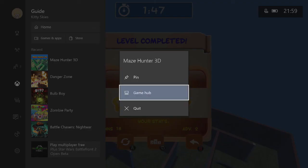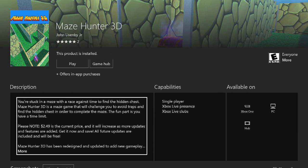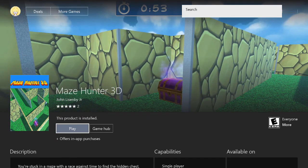That's Maze Hunter 3D. Xbox is so fast. I wanted to bring up the store quickly — Xbox One loves to be really quick. Maze Hunter 3D, by John Lisenby Jr. See you tomorrow at 6 o'clock.